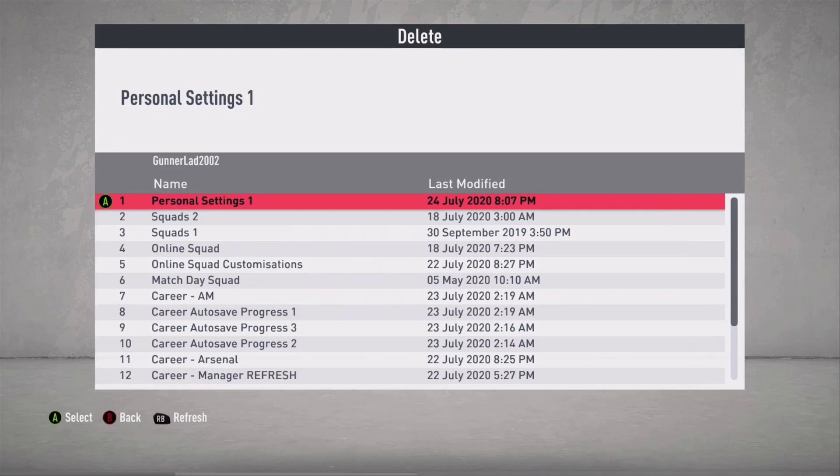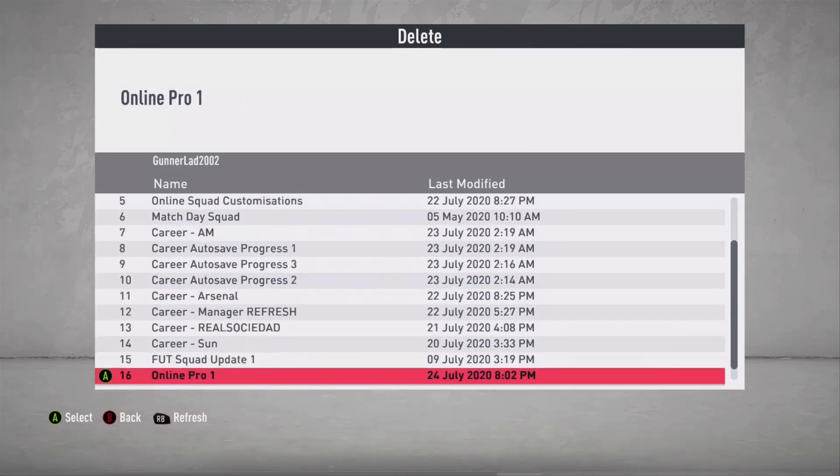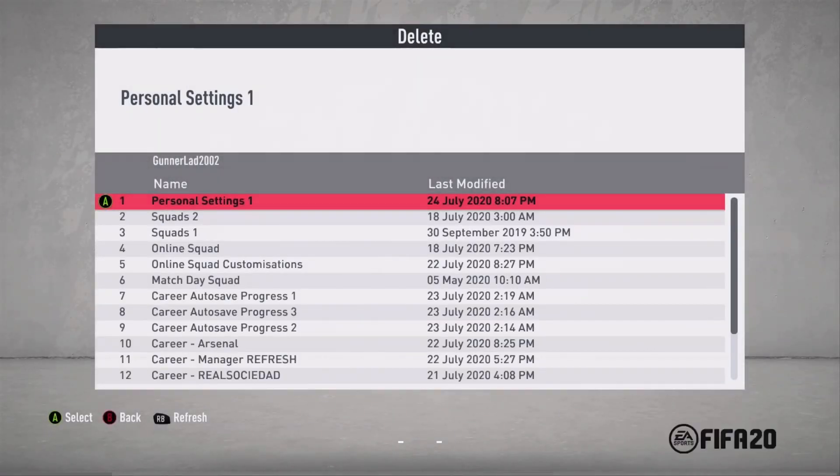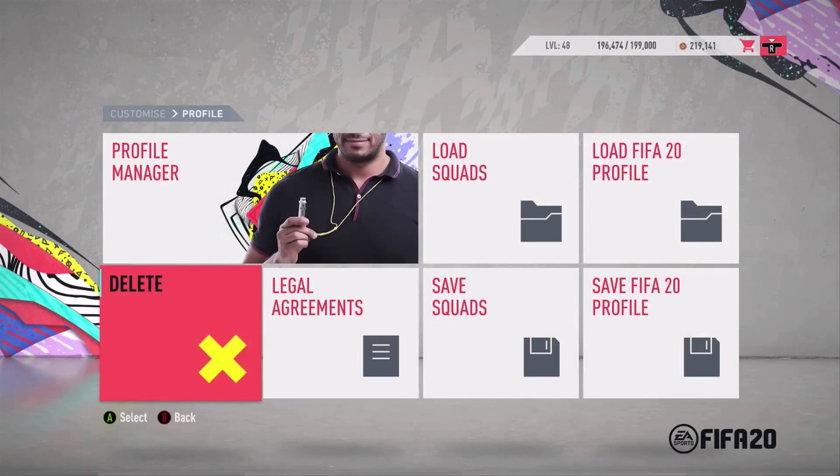Once they're all deleted — just as an example, if you had a career mode file like a flat country save, you'd delete it the same way — right-click, delete. Once all your personal settings ones are deleted, you then dashboard the app. So you press the Xbox button or PlayStation button, quit, and you relaunch FIFA. When you relaunch FIFA it'll ask things like do you want to use these control settings, like you're starting FIFA fresh because it's new personal settings. You just press yes and set your controls as standard, however you usually have them.